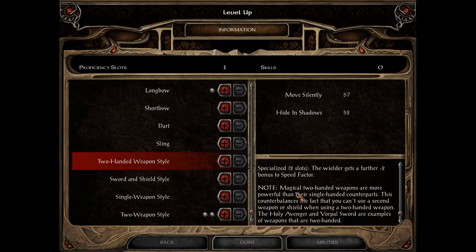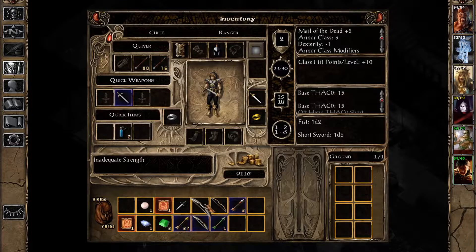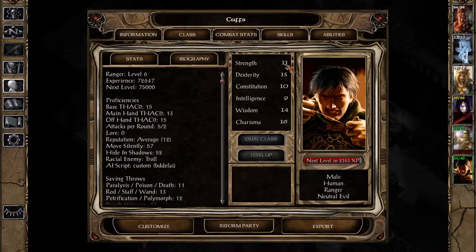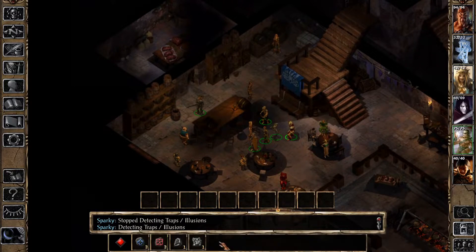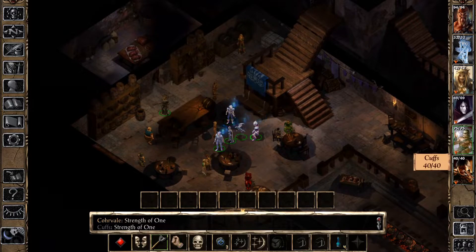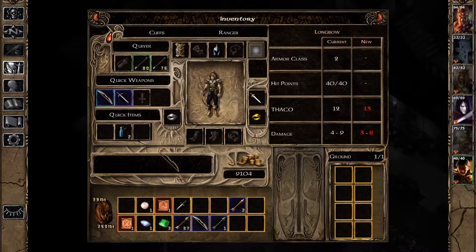Cuffs's longbow has been unequipped. It looks like he's just been wielding the bow completely invalidly this entire time — it needs 18 strength and he has a puny 11, and clearly the game checks when he levels up. Luckily, Shawat is among the members of the party that have just leveled up, so we have an answer. We throw out a strength spell on the party and Cuffs's longbow is straight back into his hands — at least until he levels up again, I guess.